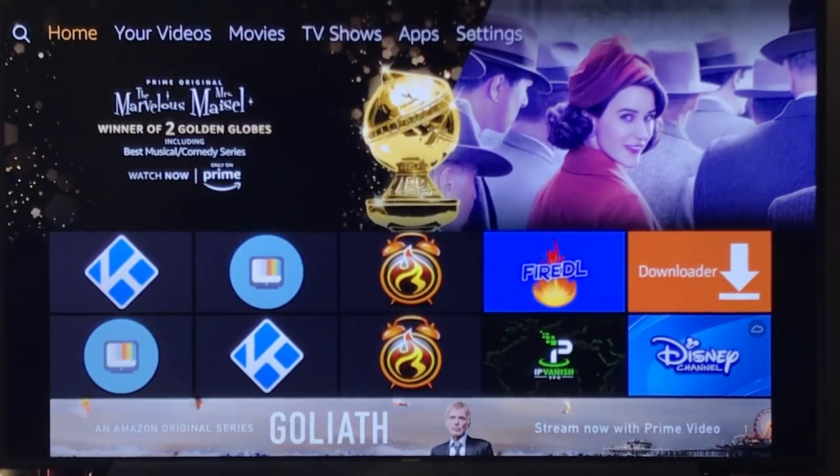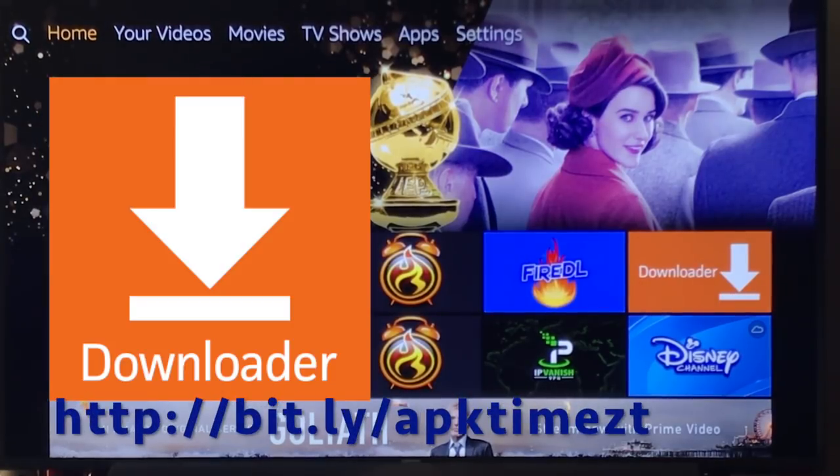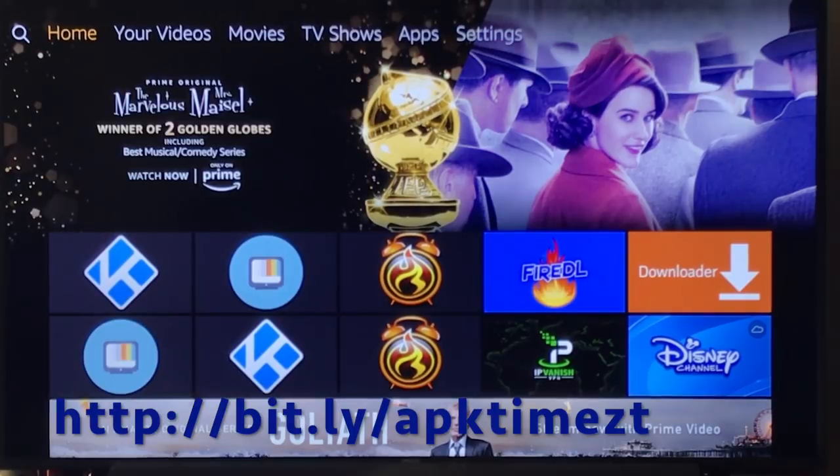There's a new modded version available in APK time, so if you don't have APK time you can use FireDL or Downloader. Here's the FireDL code and here's the URL for Downloader. If you need more detailed instructions on how to install it, I will link a video in the description and at the end as well.